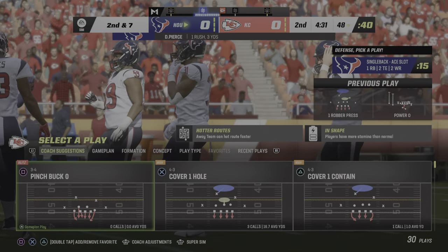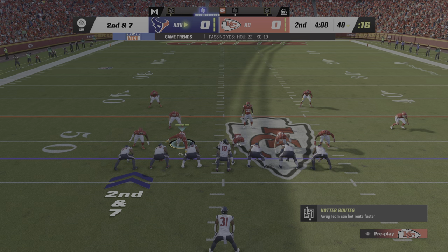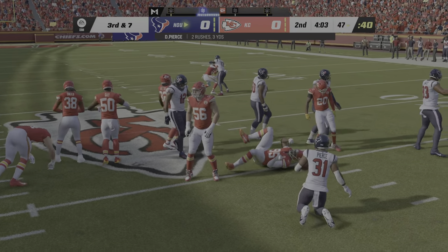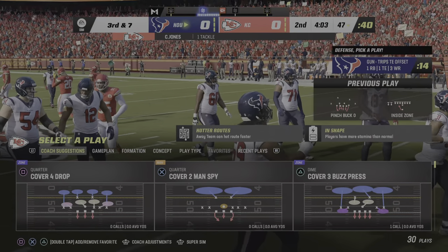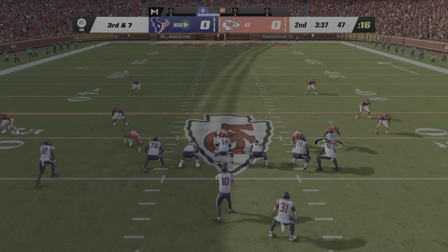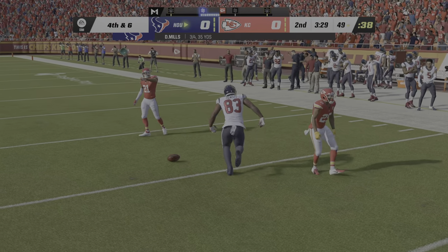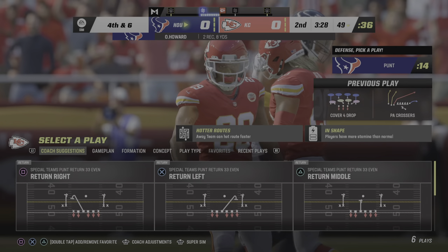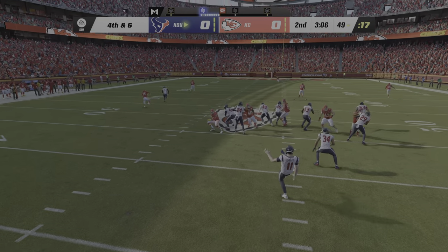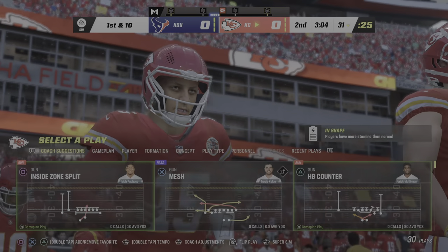Damion Pierce to about the 48-yard line. That run got three. Now here's second and seven. Pierce gets it again on second down and is swallowed up right near the line of scrimmage — no gain, bringing up a third down. Mills looking to throw. Throw to the right side, caught by O.J. Howard, but at the 49-yard line, well short of the first. On fourth down, out is the punter Cameron Johnston to boot it away — headed straight for the sidelines, punt over the sideline, and the spot will be inside the 35.